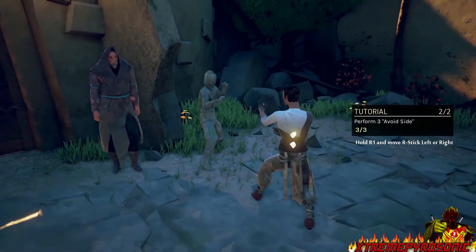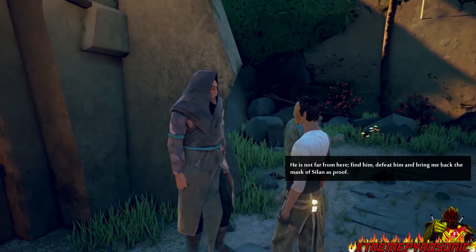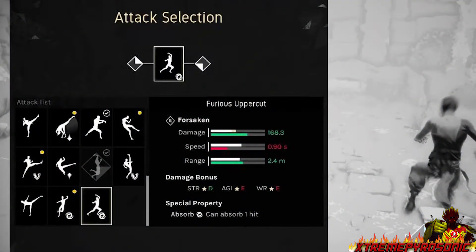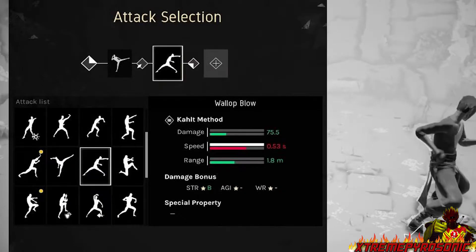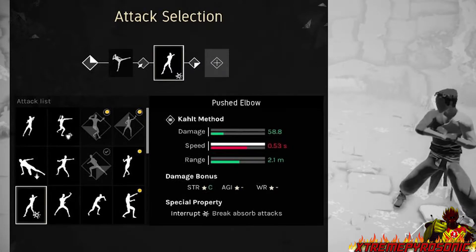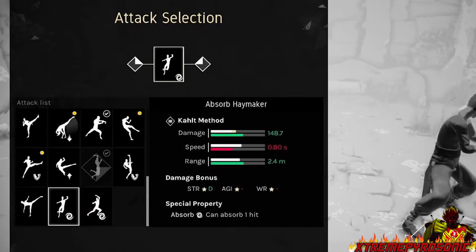I thought it was pretty interesting because it gives us a good idea of how each attack or movement affects a character's damage, speed, range, and all that stuff. So I'm going to be analyzing everything from these images and talk about what I think. On the first image, on the top right it says 'attack selection,' so we know this is where you choose the attack that comes in sequence after your first initial attack. So let's say you do a first punch — you can decide to do a 360 tornado kick, an Abso paymaker, or a backtrip kick. It really depends on how you want to fight and what fighting style you're creating in Absolver.